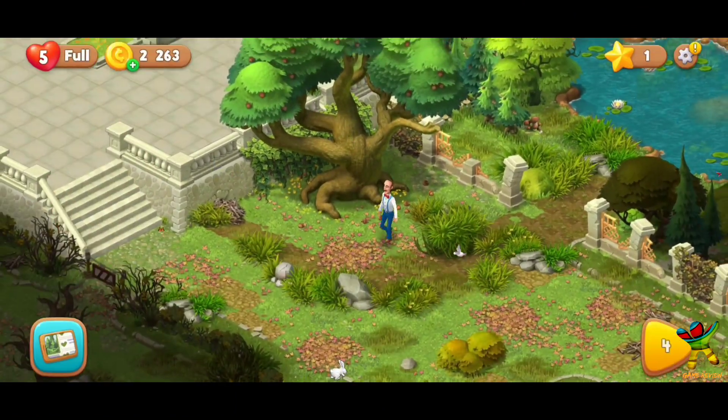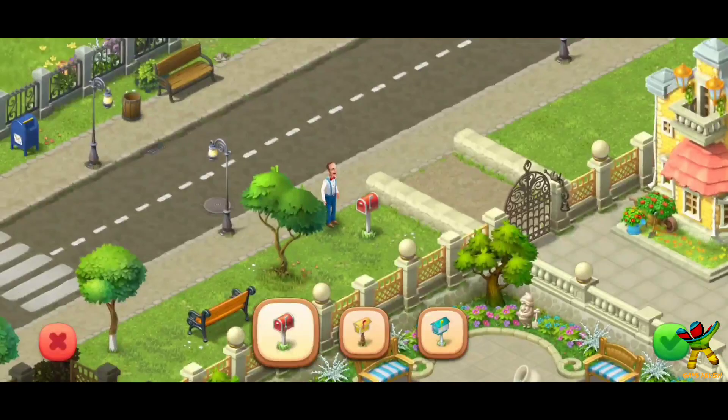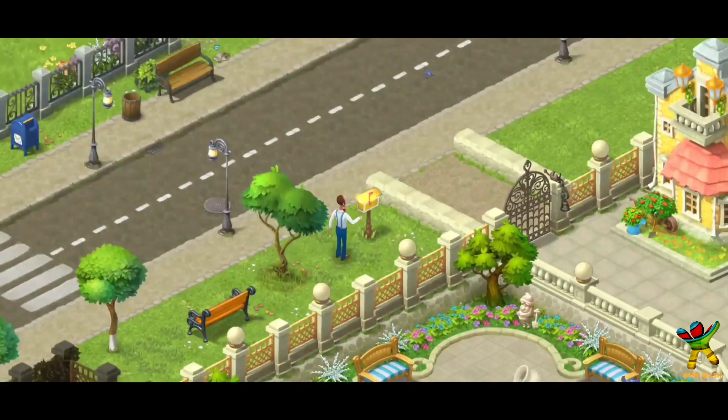With this, we have several tasks, and at every place we can customize our own. For example, this is a mailbox, and now we have three options. So every player's base will be different.